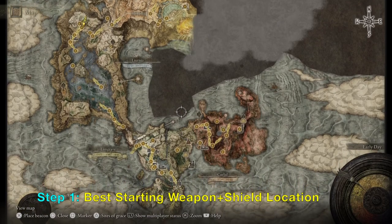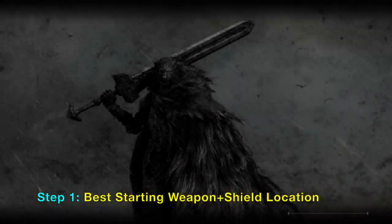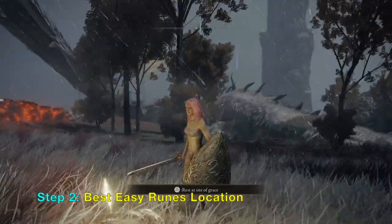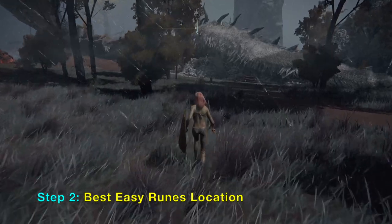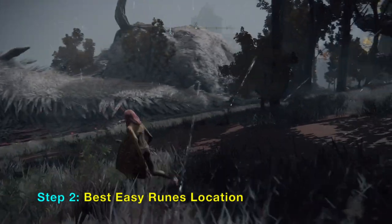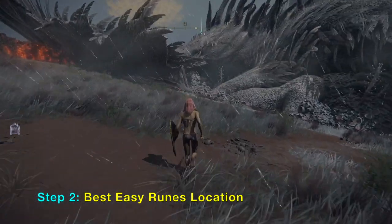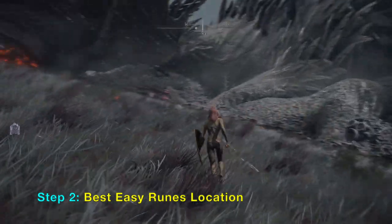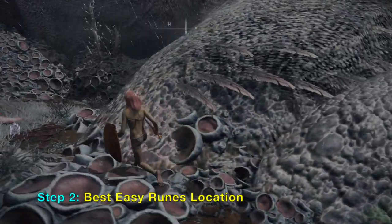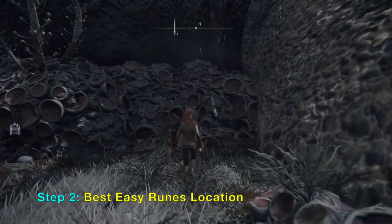The next step is to go to Fort Farroth in the eastern part of the map. You will eventually come to a grey old dragon — it's the largest dragon in Elden Ring and it's just sleeping there. It is safe to go near him because he won't wake up even if you step on him, get very close, or even hit him.